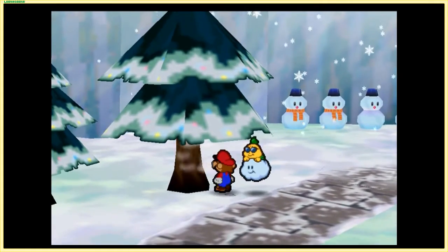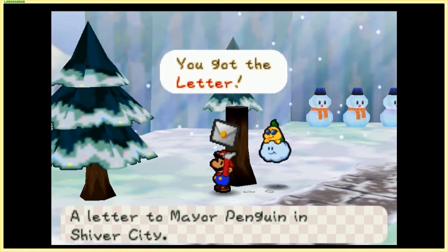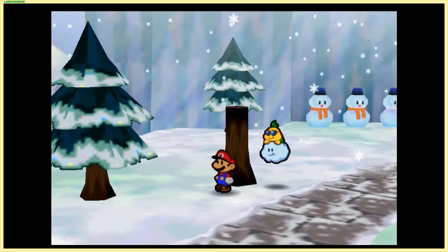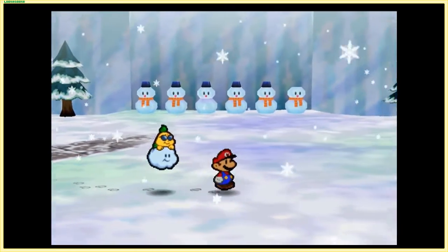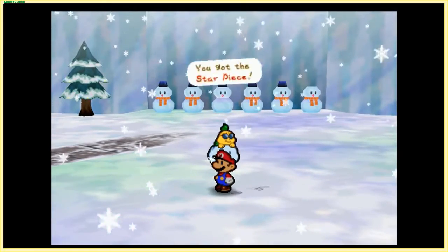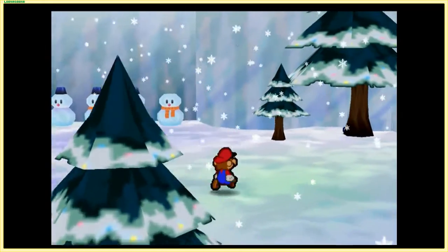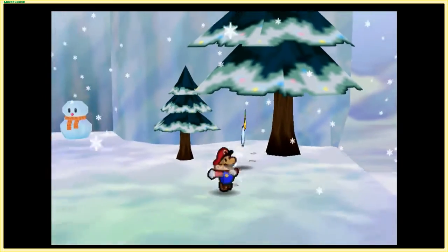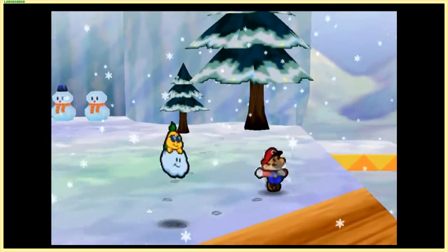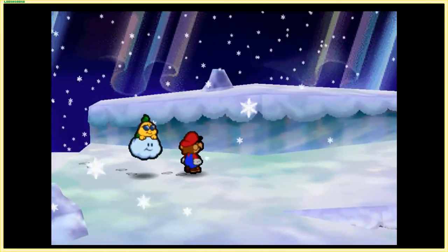You want to hit this tree a bunch of times, because for some reason by hitting the tree it just flies off and you get a letter to Mayor Penguin — which is convenient since Mayor Penguin's in Shiver City. We have a star panel here. Take note of the snowman and the missing features. And there is a very well hidden REPLGEL behind that tree — I definitely want to show that off. We're at two star pieces in the chapter, and there's about six in total.